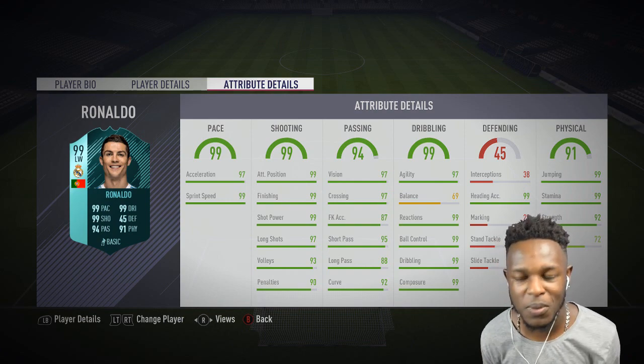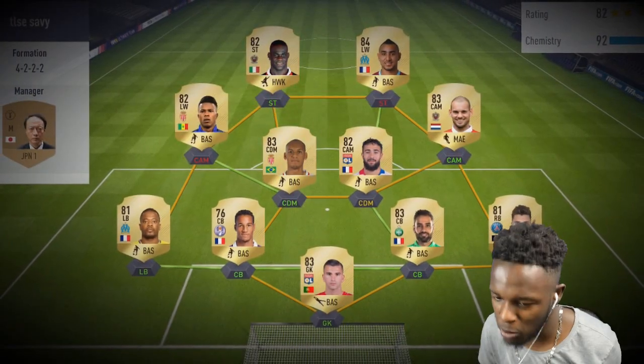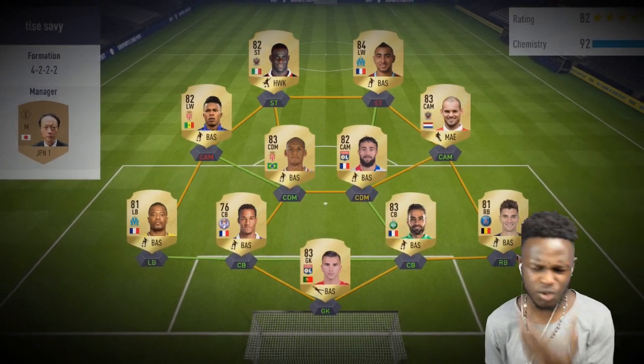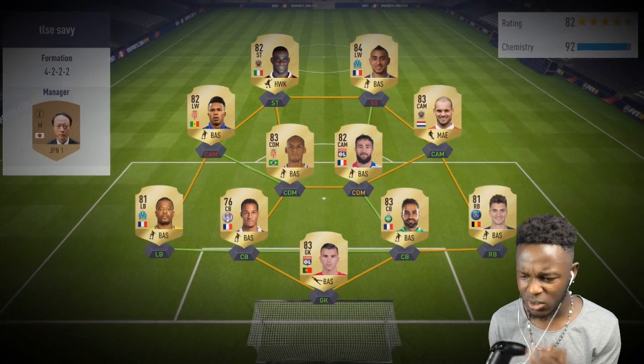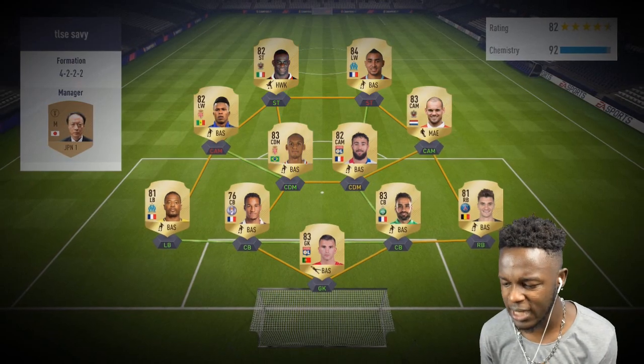With that done, I'm going to jump into a game and show you guys what 99-rated Cristiano Ronaldo can do. Right, this is the team I'm coming up against — he's using a 4-3-2-2 formation, he's got Payet as a striker for some reason, Balotelli up there. It's a pretty decent looking team, some players are a bit out of position, but we're going to jump in with my 99-rated Ronaldo and see what he can do.